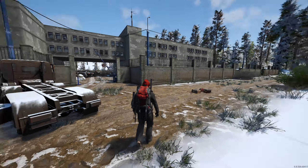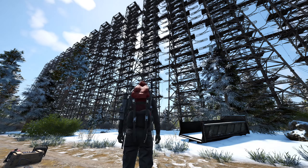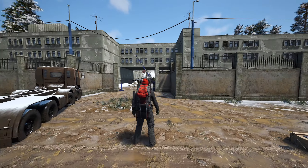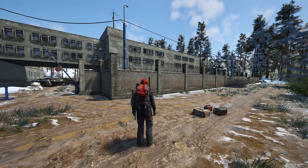The devs decided to put a patch out today and we are going to be making our little video here at the Duga radar site. What you see is what you get - we have the radar and we have a building here with a ton of resources including military loot, so it's a nice little area to get some loot from.